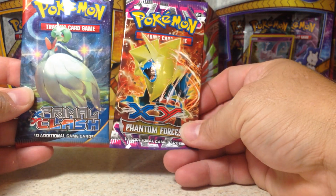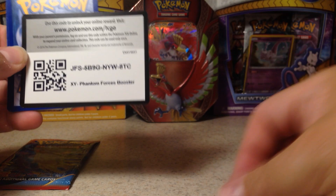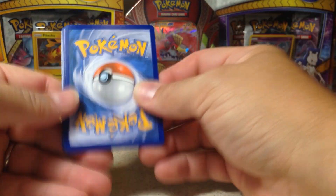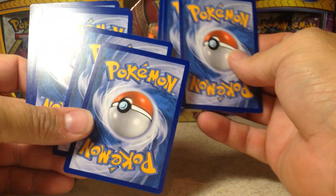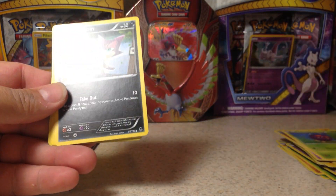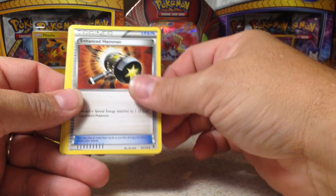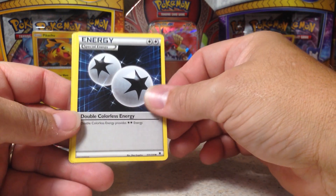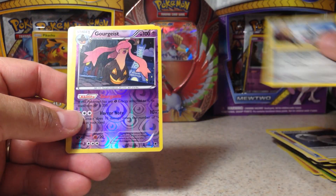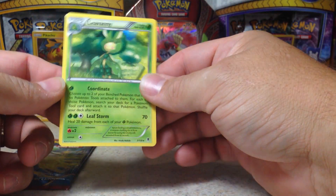So far nothing great out of this box. Now we want to open this one. Hopefully we get a really awesome card. There's the code. Okay: Venonat, Purloin, Helioptile, Frillish, Litwick, Enhanced Hammer Trainer, Double Colorless Energy Trainer, Klefki, a Garbodor — that is a reverse rare, that's a nice one — and Leafeon, a non-holo rare.